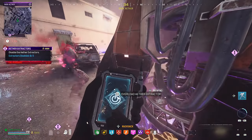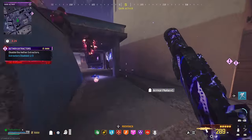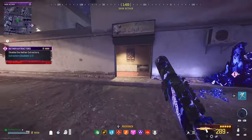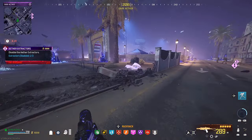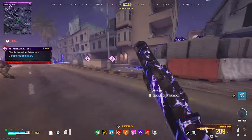Since we used our monkey bombs during the holdout mission, we're going to have to rely completely on decoys and refill on them halfway through the contract. If you're running low on decoys, just repeat what I do right here and you should be able to get the contract done. Keep in mind I'm running without a self-res, so I'm absolutely sweating — out of all the contracts, this is the one that always bugs out on me, usually during that last ether extractor.